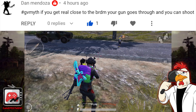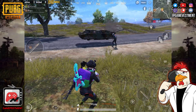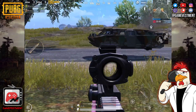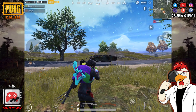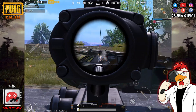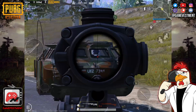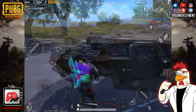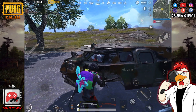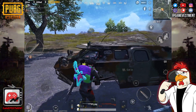Next myth: if you get really close to the BRDM and your weapon goes through, you can actually shoot the enemy. We're gonna try this one with the AWM, but first we want to make sure the vehicle is working as it should, even though it's smoking and floating in the air. Now we're going to get close, and just to be sure let's do it one more time.